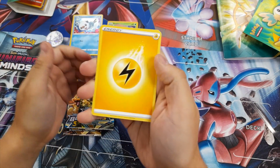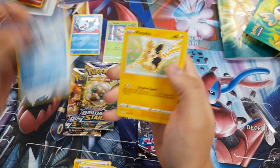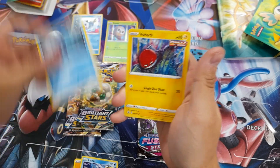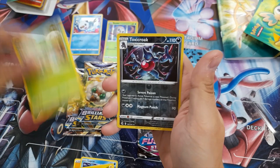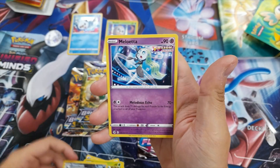Carrying on with another Fusion Strike pack: Lightning Energy, Dancer, Quallucha, Lapras, Morpeko, Eevee, Shellder, Voltorb, Pantsage, a Toxicroak in Reverse Holo — very nice — and a Meloetta.